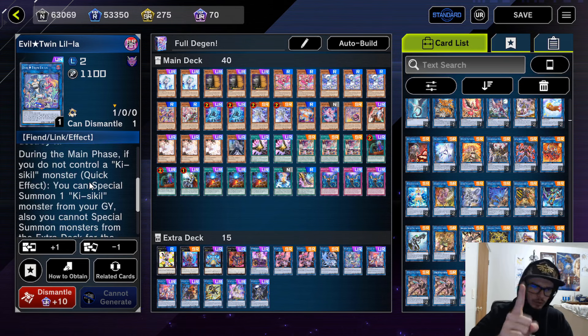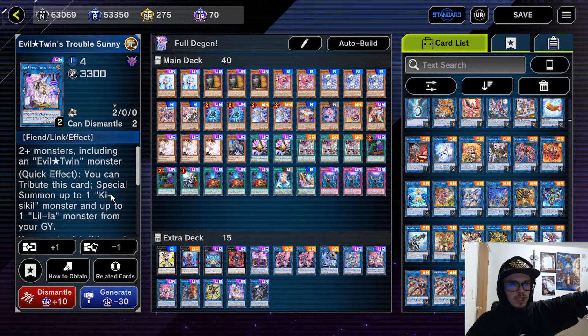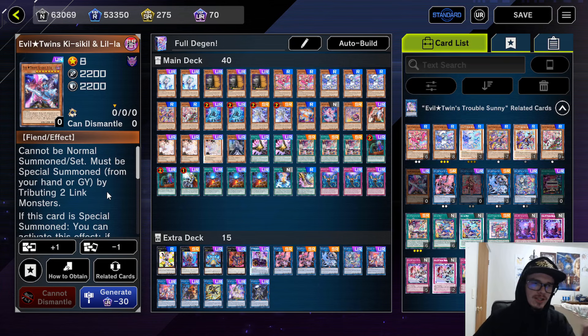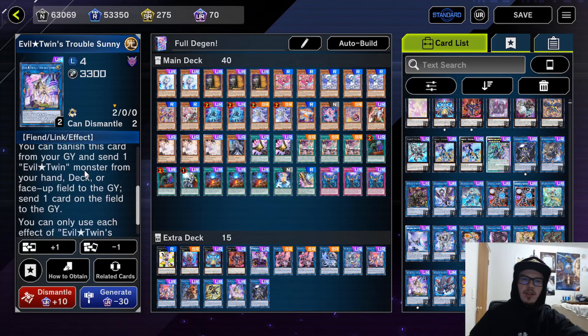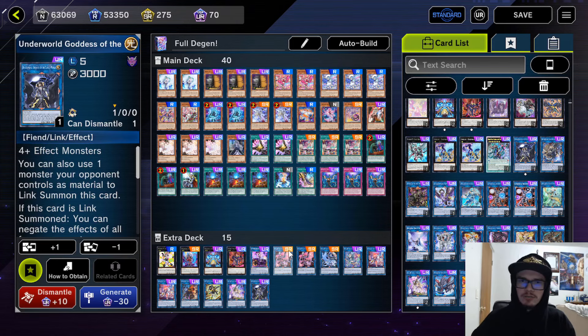Notably, the effect to revive is only during the main phase and it locks you into Fiends for the rest of the turn, so do keep that in mind. Trouble Sunny says: quick effect, you can tribute this card to special summon a Kisskill monster and a Lilla monster from your grave, and you can banish it to send an Evil Twin from hand, deck, or face-up field to the grave to send a card on the field to the grave. This is a way to enable an OTK — you go into the Link 4, attack with it, tribute off, special summon the other two and attack. That's why I don't think Shadow Mosquito is too necessary. The other option I put in is Underworld Goddess.